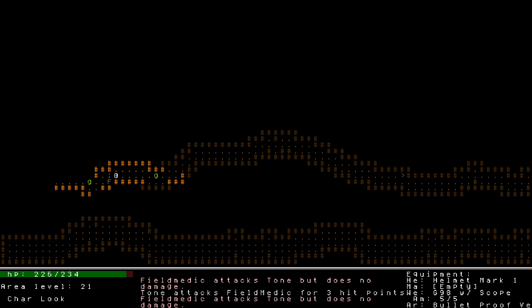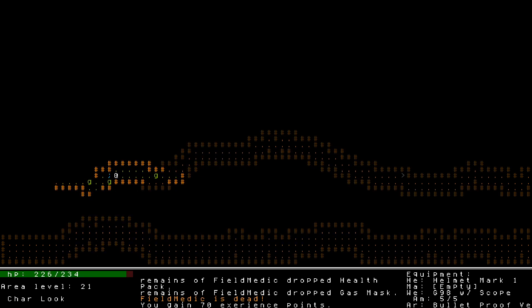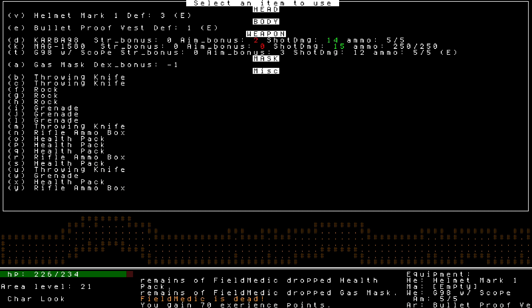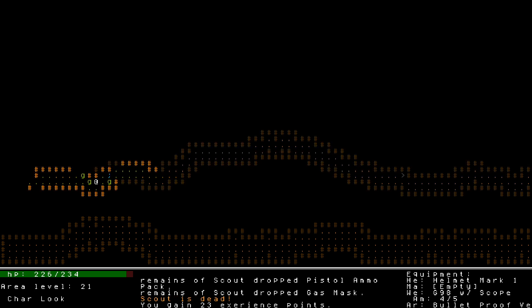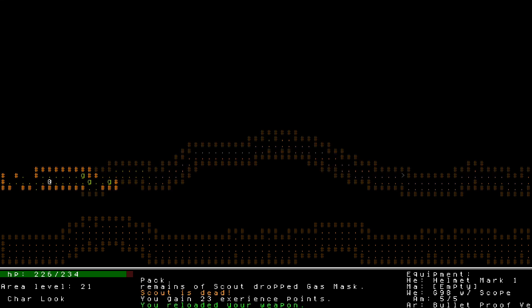Can I just melee this guy? I do like no damage to them in melee, but they also don't do any damage to me in melee. That's interesting - I think with my armor the field medic is just harmless at melee range. Maybe that's a tactic I can use - with a scout I could force them into melee range by moving forward once. They may be equally harmless; the diggers are the only ones with a melee weapon.